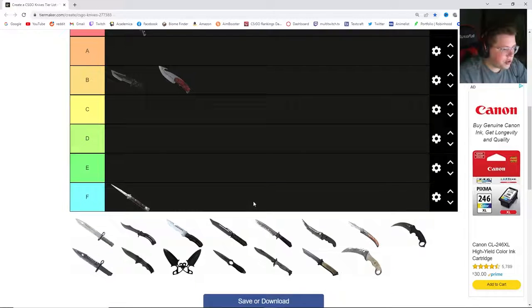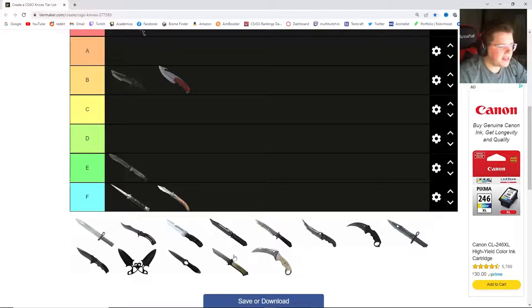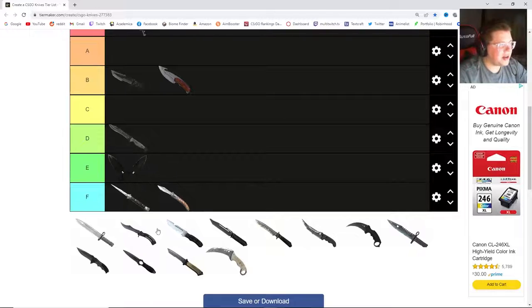Now let me show you an example of one I don't like for the opposite reason — it doesn't show a lot of the play. I'm going to put this at F. I think these are probably the two worst knives in the game, and I think it only gets better from there. It gets slightly better with the Bowie — let's put the Bowie at D. And I think we're going to put the Shadow Daggers at E, because I would much rather have a Bowie over a Shadow.